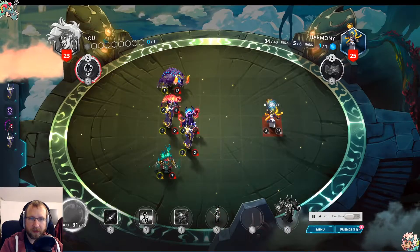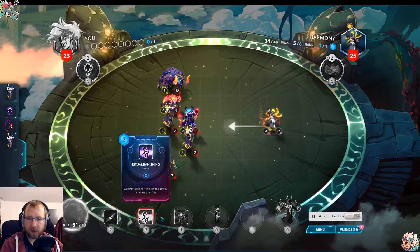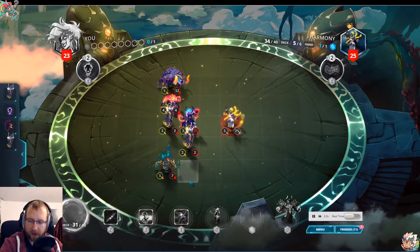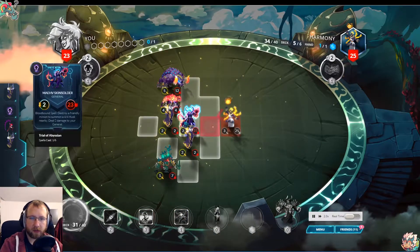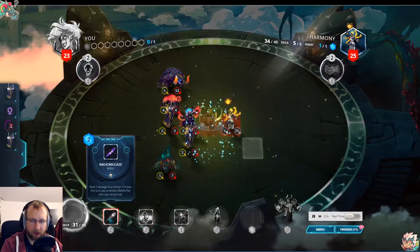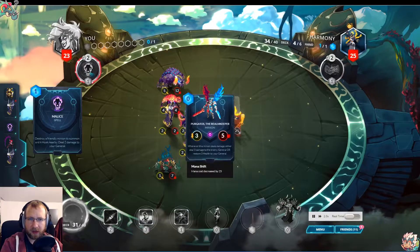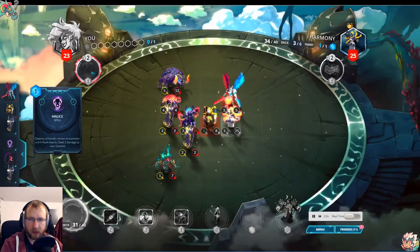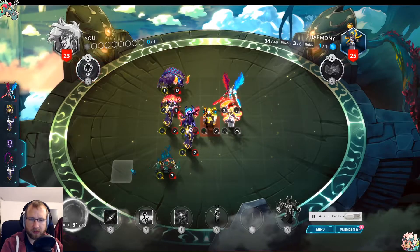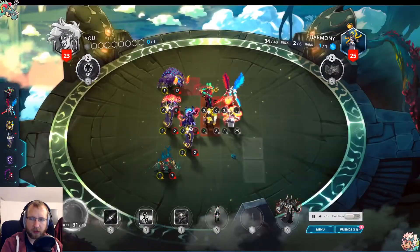Now we have another BBS for next turn and we have two mana. So maybe we play Malice into Pathotic Drain — then we have like three spurs. We can kill something of ours with Incon Gaze for number four, and get to our normal mana list at five spurs. Then we only need one more to play Xoxu.